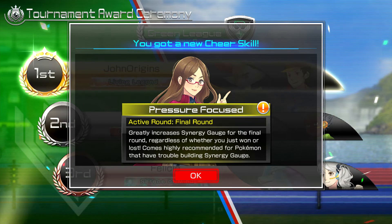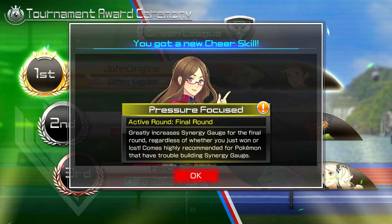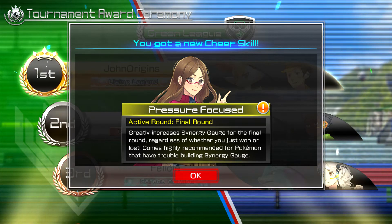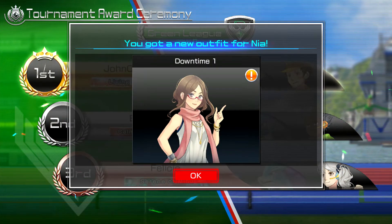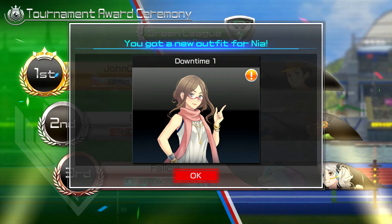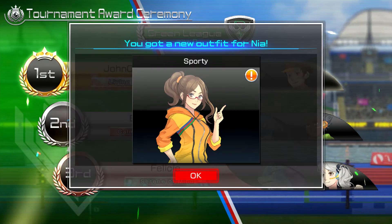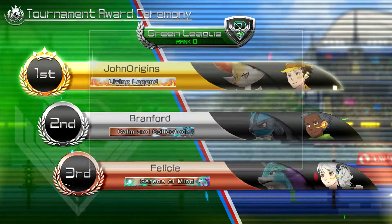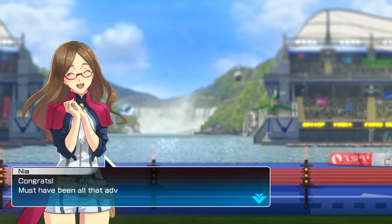Got a cheer skill as well — greatly increases things. So cheer skills are available. We had to dress up Nia — brilliant. Now I know why I bought this game. Give me more of them please. Where's the summer bikini outfit?